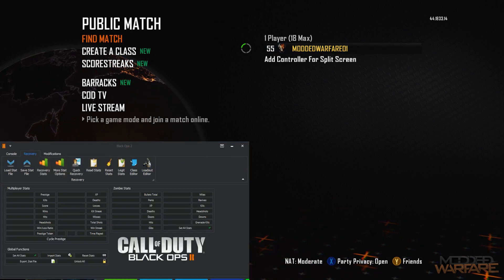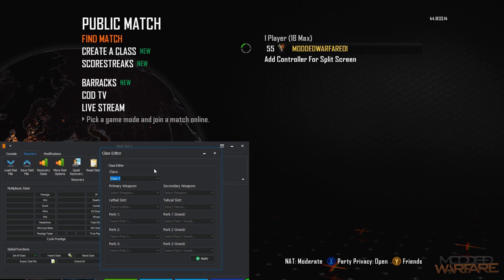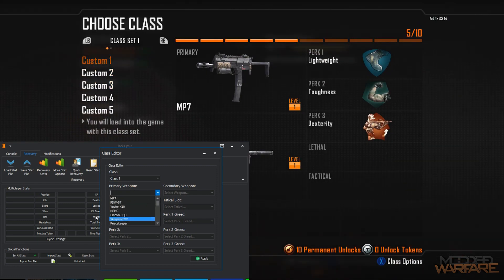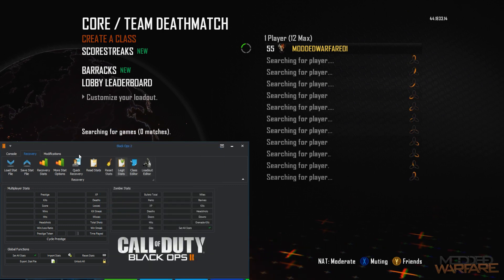Another thing we've added to Black Ops 2 is a loadout editor. This is a temporary thing you can do when you go into a game to get more weapons and perks. You have to apply it every time you go into a game unfortunately, otherwise it will reset. So basically I can set - for perk 1 - MP7, PDW, Vector, Peacekeeper, and then have three perk 1s for the perk 1, 2, and 3 slots. This gives me four weapons, with my lethal and tactical slots set to weapons instead of normal equipment.